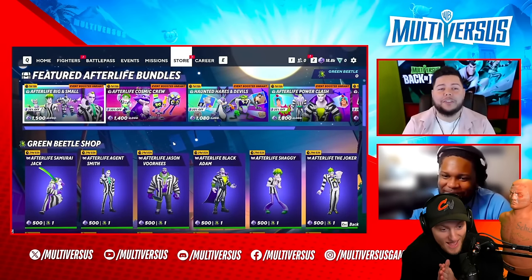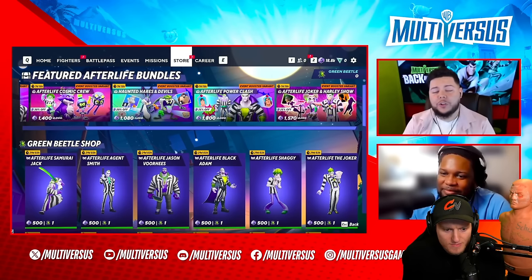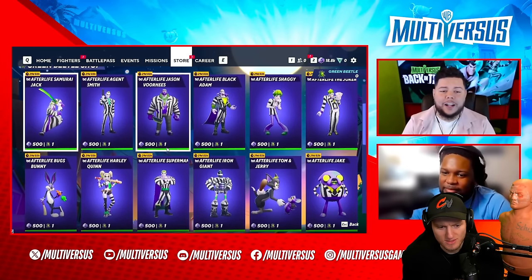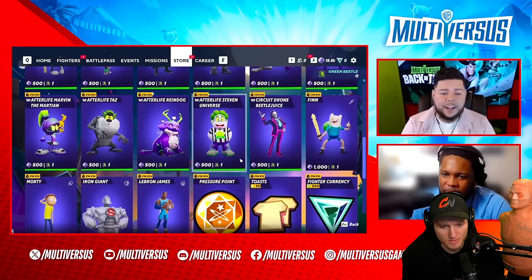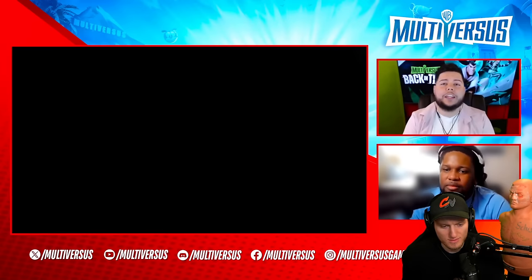The Afterlife Store: you also have the Welcome to the Afterlife event attached to this. There's Superman, there are a lot of good skins from the missions, and you get the green beetle which you can use towards unlocking a skin. You can also get a green beetle from the Ghost with a Toast event, which is the PvE event based off of PvE Rift number 3.